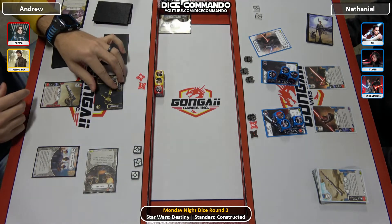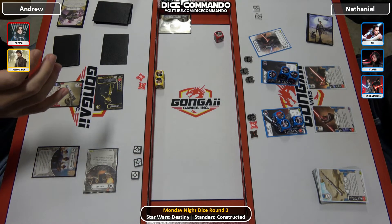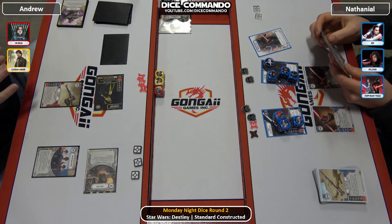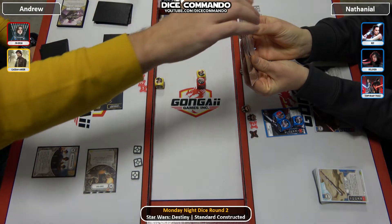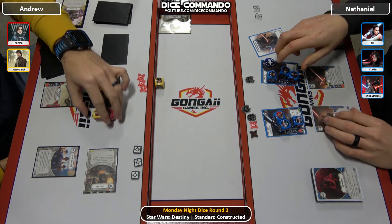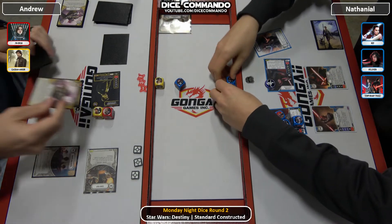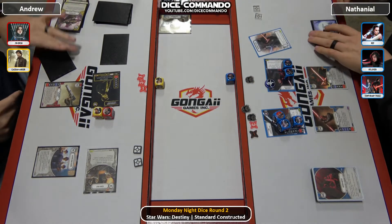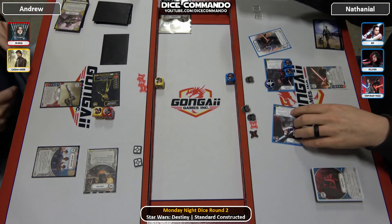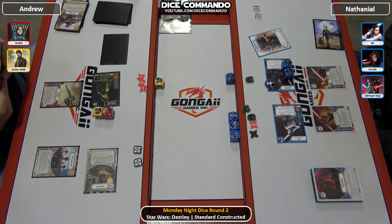Cassian coming in — he can re-roll. Gets a discard. Power action one over, casting at five. Drops two from hand — Neiman and Hidden Motive — and then deals one indirect. Kylo coming in, picks. Back to Nathaniel — two cards in hand. Rey coming in — lost it in the glare there. Yeah, this new spot that Gongai has us playing at is unfortunate for the glare, but that's a big roll.